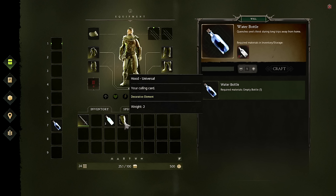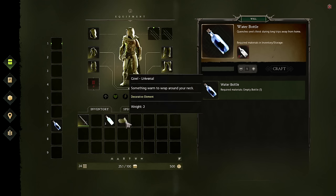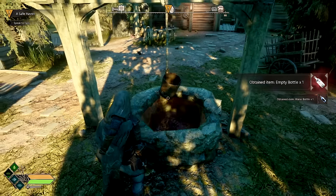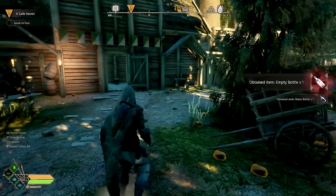We also have the hood - the universal calling card of Robin Hood, a decorative element. Let's put that up in the slot. We've got our drinks and gear sorted, now we need to go speak to Friar Tuck.